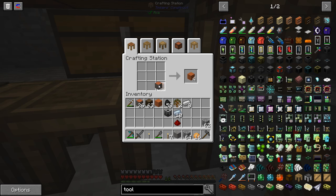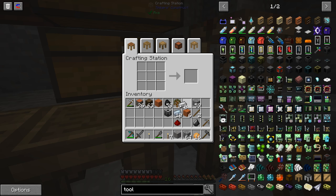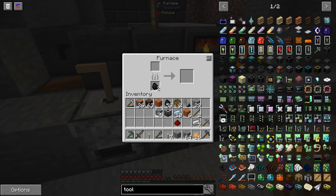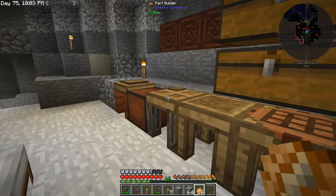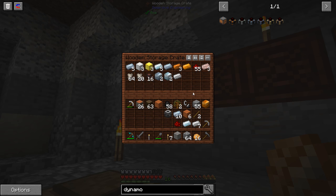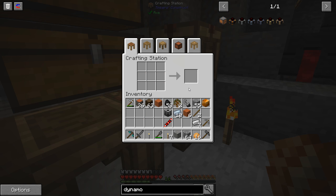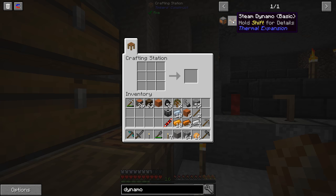We need a stone pick. A stick, flint and steel. We need to power these machines — that's what we need the copper for. The copper gears, that's why I needed the copper. It looks like we had two different types of copper in this chest. We should probably make another casting basin because that thing goes so slow.